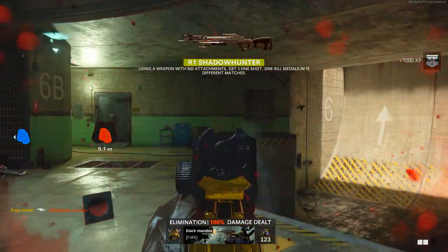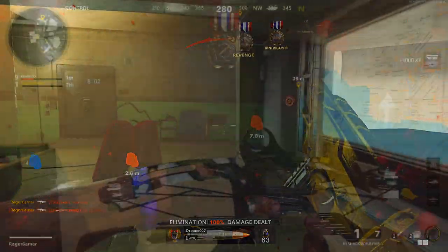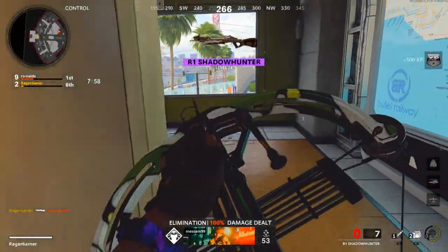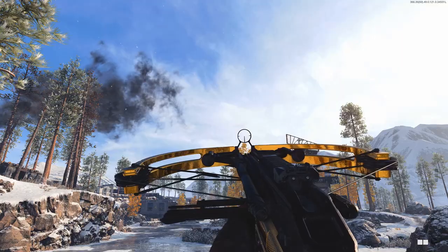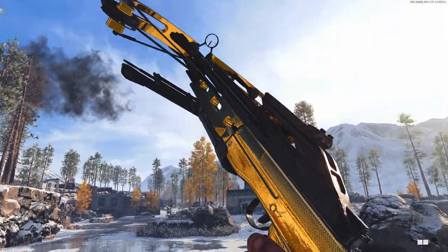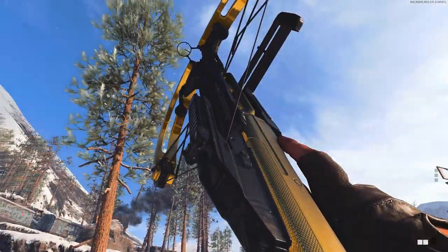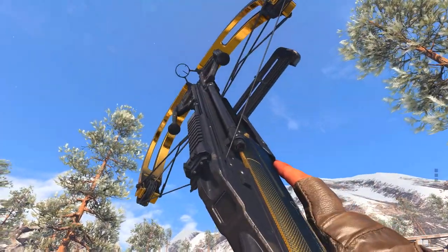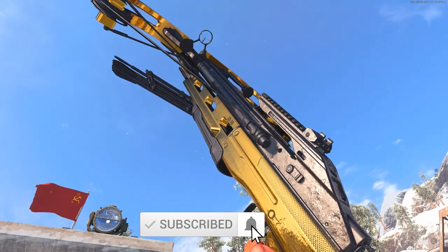The R1 Shadowhunter crossbow is now in Black Ops Cold War. The weapon looks really good in gold and today I'll be showing you guys how to get this weapon gold quickly by giving you the best maps and game modes, the best class setup, and then the best tips and strategies for earning the gold camo on the crossbow really easily.